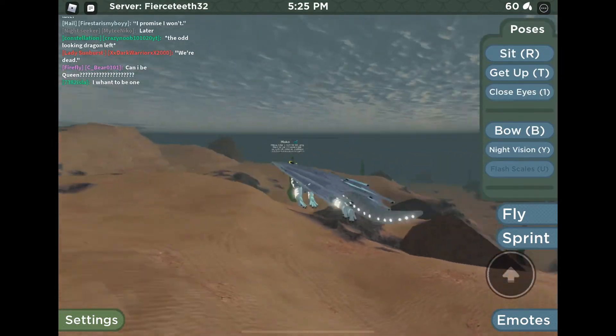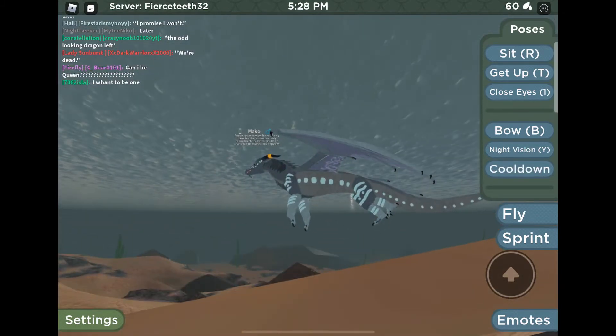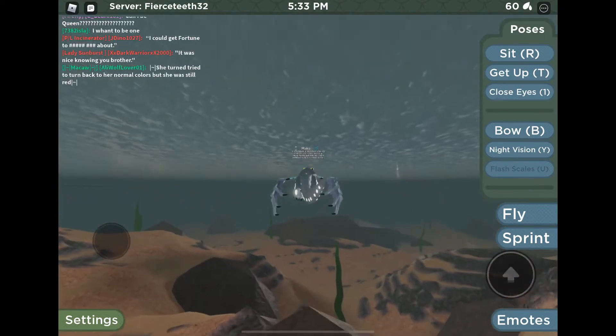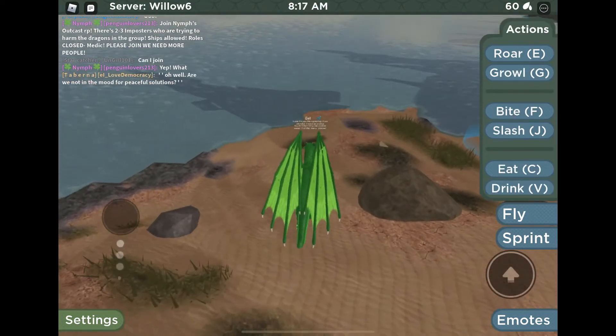Here is Mako. Mako is probably my favorite Seawing. He's a gray Seawing — you can tell when his scales are on. I don't see any gray Seawings, so I think he's very cool. His name comes from a Mako shark, which are gray and are sea creatures.